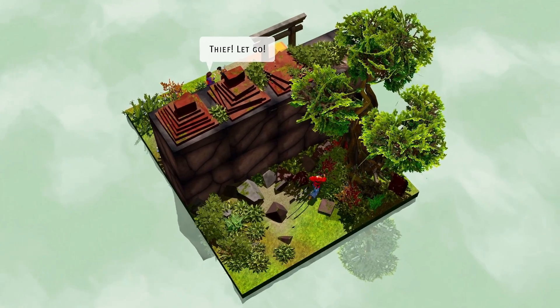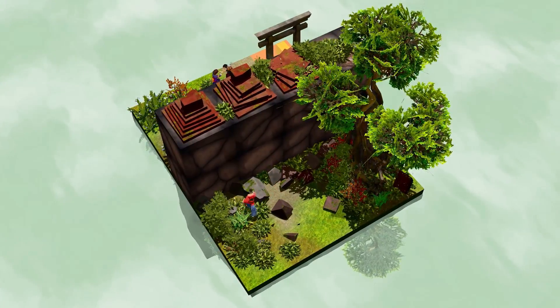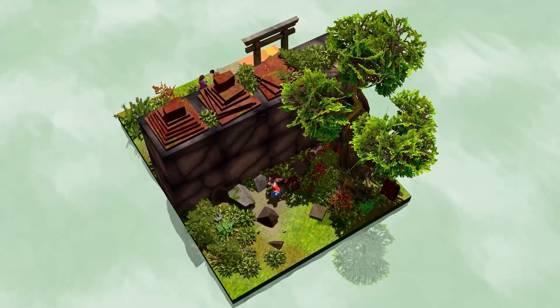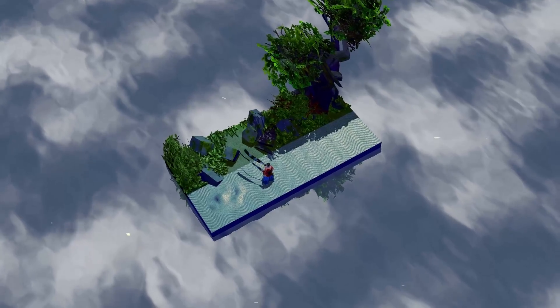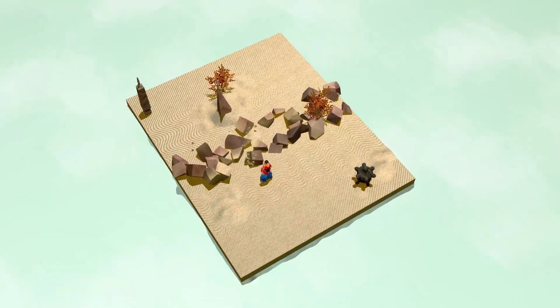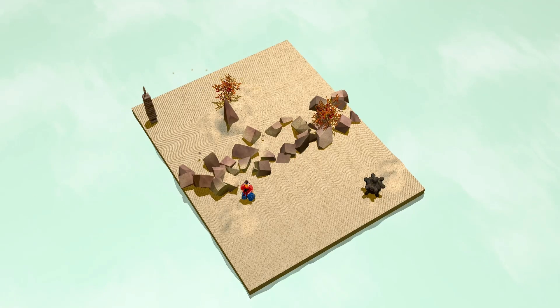Say you need to get to the other side of that wall, but you can't jump over it and you can't walk around it. But what if there was more to this world? What if you could just walk around the wall in the fourth dimension? So you turn to face along the fourth dimension, walk along the fourth dimension, and turn back. You discover that the wall has disappeared, and it's been replaced by a pile of rubble in the middle of a desert.